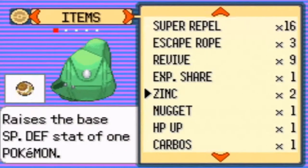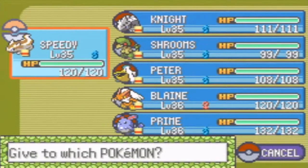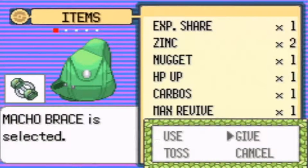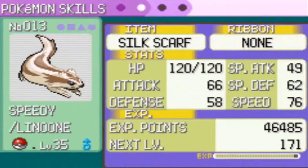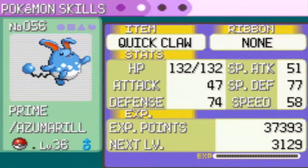With that Amulet Coin, I want to give that to Pelipper - that's gonna be Pelipper's held item now. If the Pokemon holding the Amulet Coin is in battle with you, the prize money at the end of the battle will double. So it's awesome. I also check my other Pokemon's items: Silk Scarf, Soft Sand, Amulet Coin on Pelipper, Charcoal, and Quick Claw. Nice.